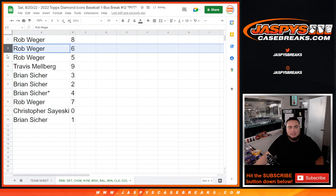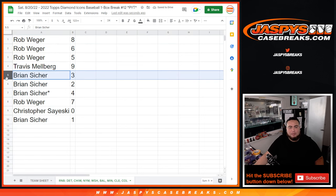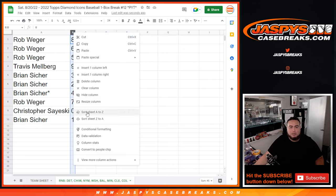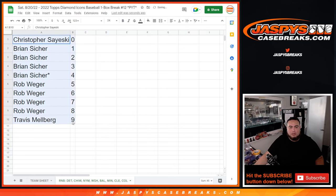So Rob, you have eight, six, five. Travis with nine. Brian with three, two, four, seven for Rob. Christopher, any and all redemptions, and Brian, any one-on-ones for these teams will be yours. There you go, guys.